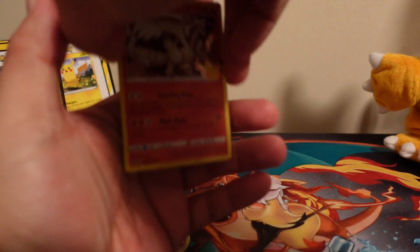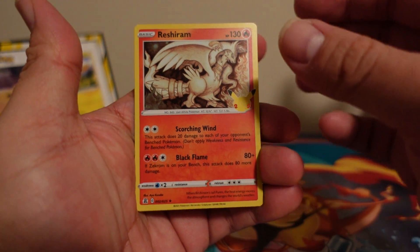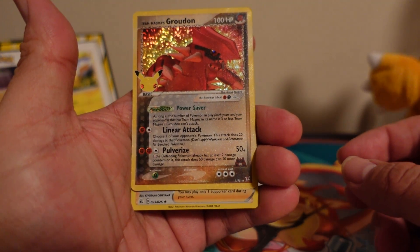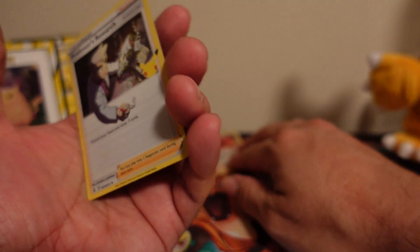Let me know in the comments below if you guys have been able to complete your Celebrations set. We got Raichu, Lugia, Team Magma's Groudon — I already have that one — but I will not mind having another Professor's Research.